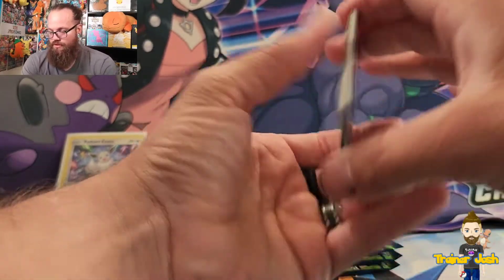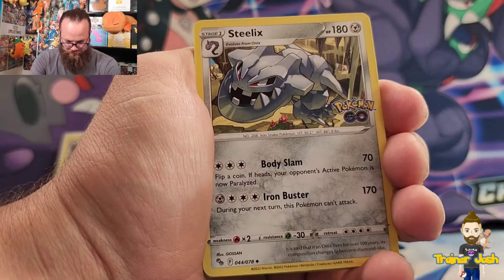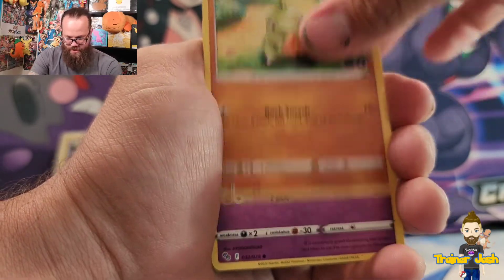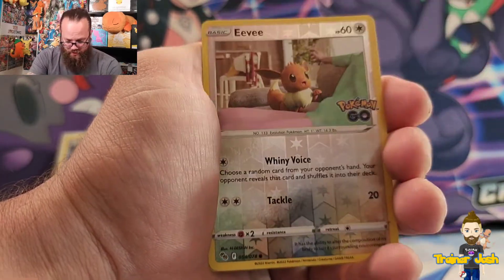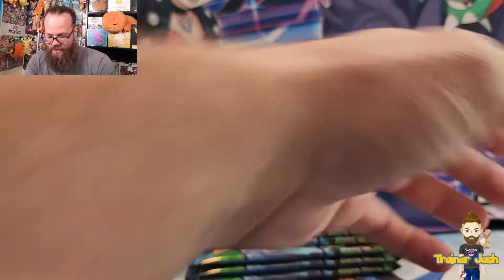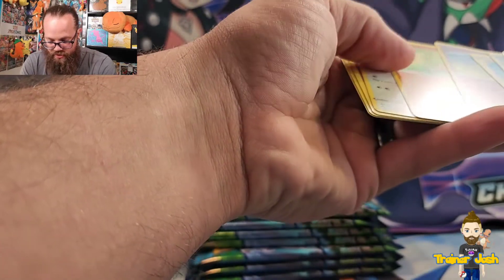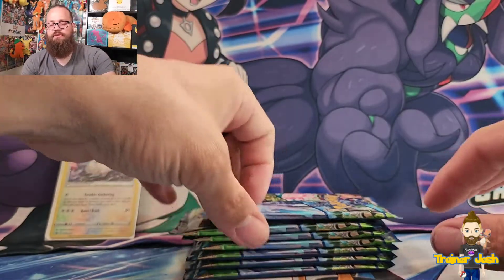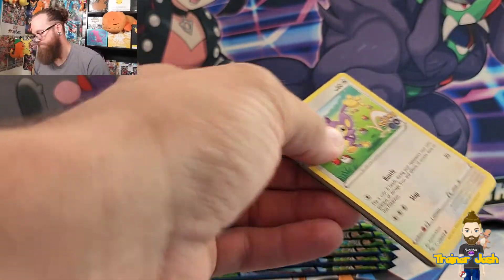Starting out pack one with a Chansey, Steelix, Xatu, Tranquil, Larvitar, Natu, Ambipom, Slowpoke, a reverse holo Eevee — very very cool — and a holographic Snorlax. I think every pack has a guaranteed holo. I don't see any Dittos on any of these. I'm pretty sure it's just like Hidden Fates where every pack guarantees at least a holo, but not 100% sure since I haven't seen any other opening videos yet.